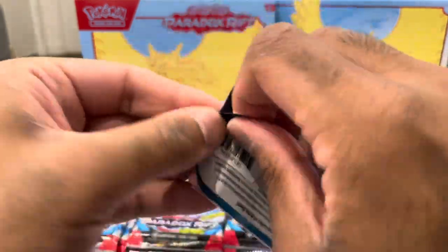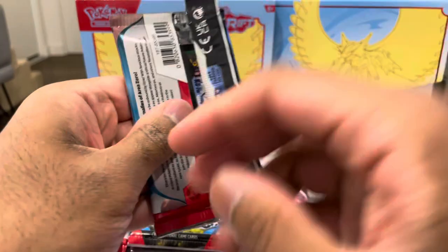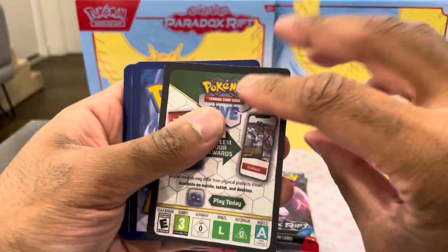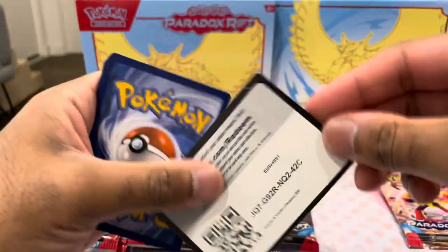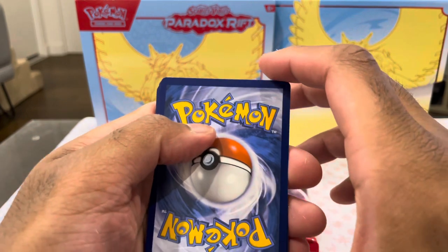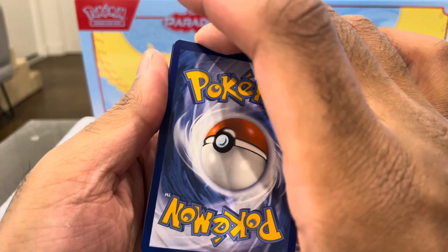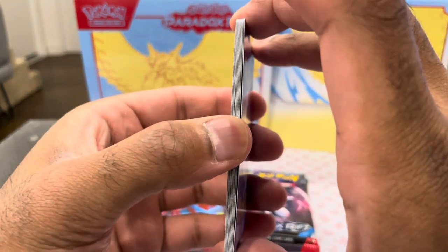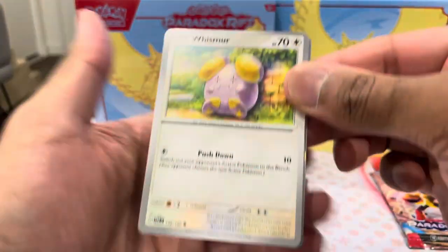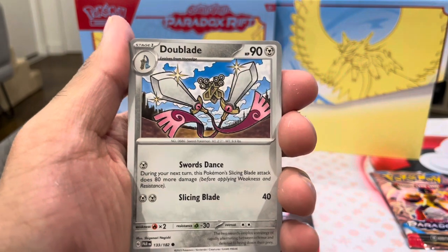Hopefully these packs are a bit easier to open than the previous 151. So far, so good from the start. Code card for the viewers - sort your stuff out. We're on. Whismur, first card to pull. Now we need all these cards.